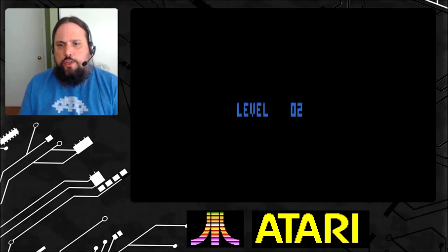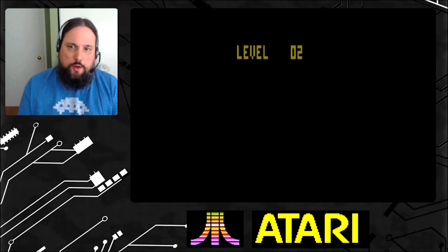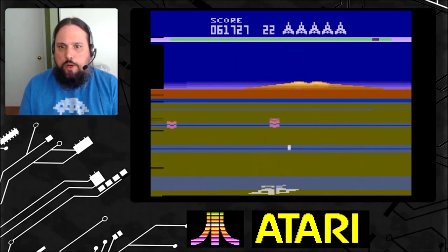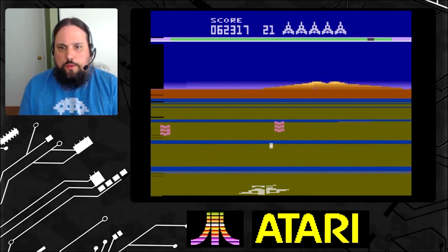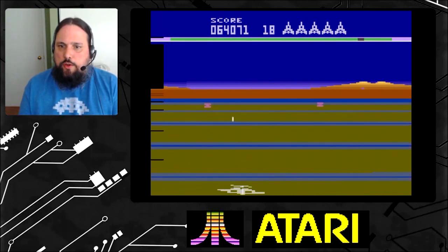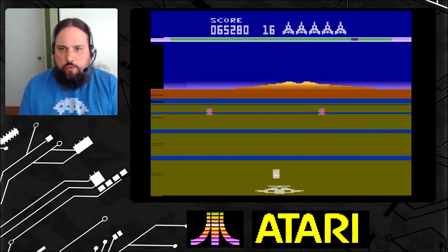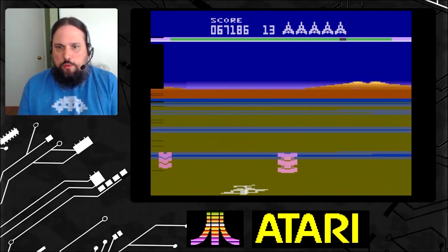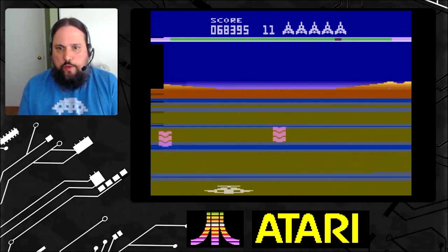One thing I didn't mention was the timer you're on. If you look at the top there, that green bar that's getting smaller — it has a little gray bar inside of it, like a little meter. When it hits the left-hand side of the screen, you run out of time. So that's another reason why it's good to go fast.